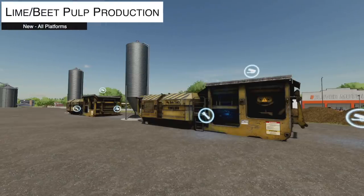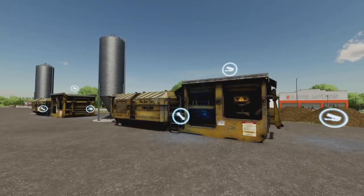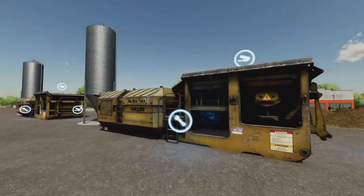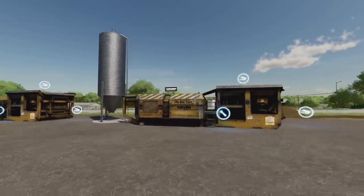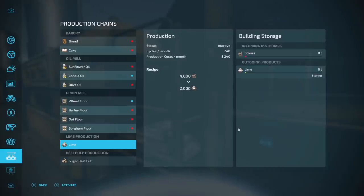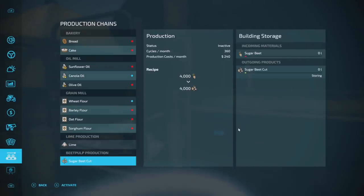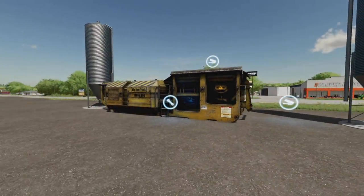Next — two new productions for console players: lime production and beet pulp production, using a stone crusher and sugar beet crusher design. For lime: 4,000 liters of stone in gives you 2,000 liters of lime out. For beet pulp: 4,000 liters of beets in gives you 4,000 liters out — a 1:1 ratio. This is a great alternative since currently there's only one way to make chopped beets.